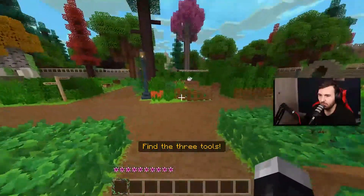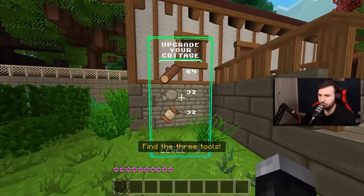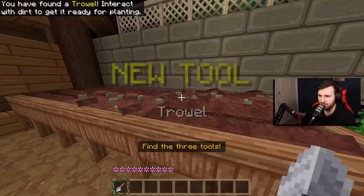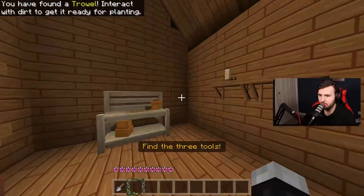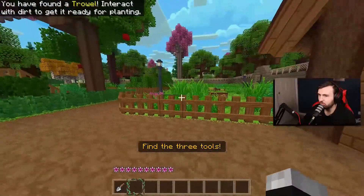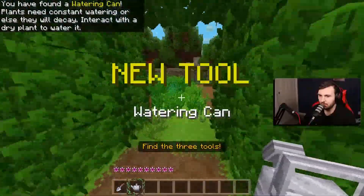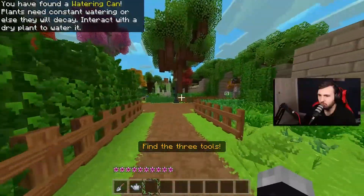This is so cool. We can see an upgrade your cottage prompt, but we can't do that yet. This looks like a tool here — a watering can, I think. We have the trowel. Nothing in the chest. Apparently this has a whole custom soundtrack too. It has Stardew Valley vibes. And there's the watering can. We're just looking for one more tool.